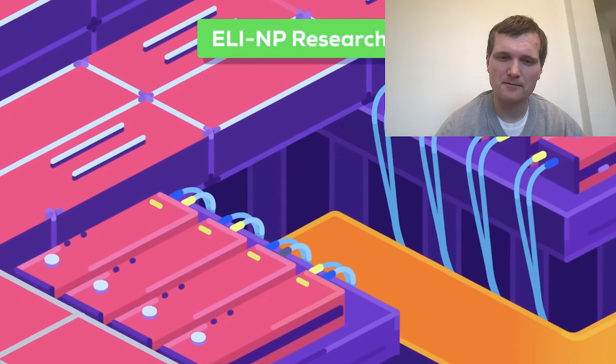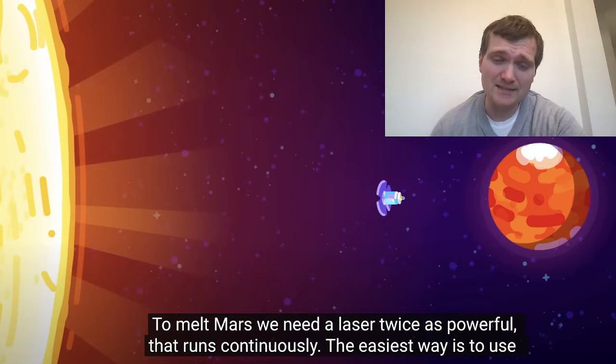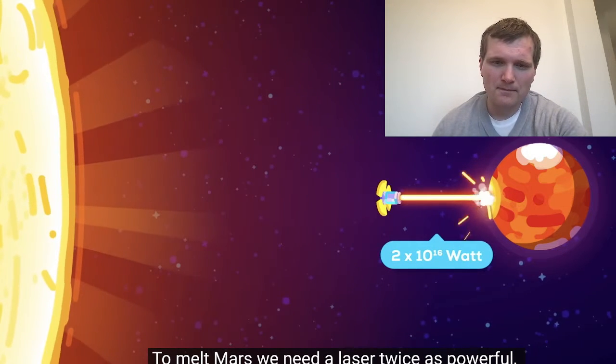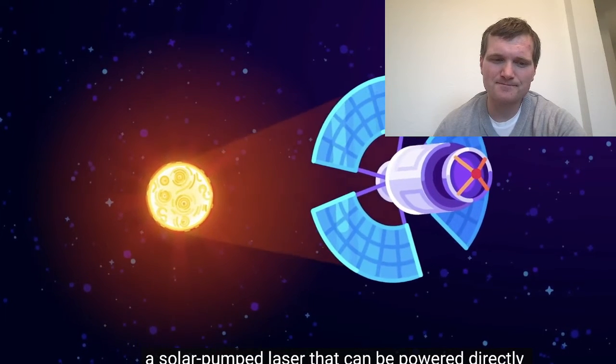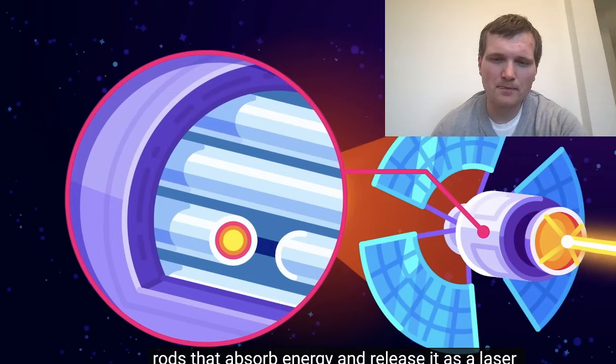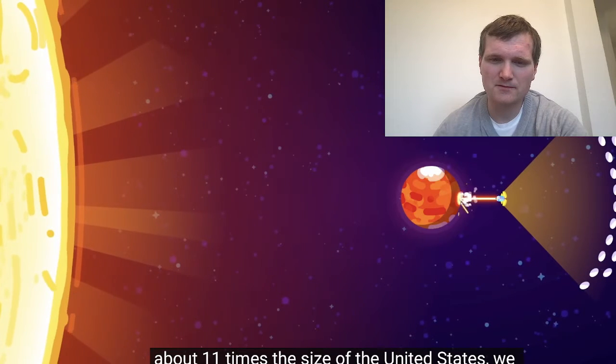The most powerful laser today is the ELI-NP, able to produce beams of 10 petawatts of power for a trillionth of a second. To get a sense of scale, a gigawatt is about what a nuclear power plant produces. A thousand gigawatts go into a terawatt, and a thousand terawatts go into a petawatt. So it's a lot of energy, but over a very short period of time — whereas the nuclear power plant keeps running constantly. We need a laser twice as powerful that runs continuously. The easiest way is to use a solar-pumped laser that can be powered directly with sunlight. At its core are metal-infused glass rods that absorb energy and release it as a laser beam. If we build an array of mirrors in space about 11 times the size of the United States, we can focus enough sunlight onto them to melt Mars.